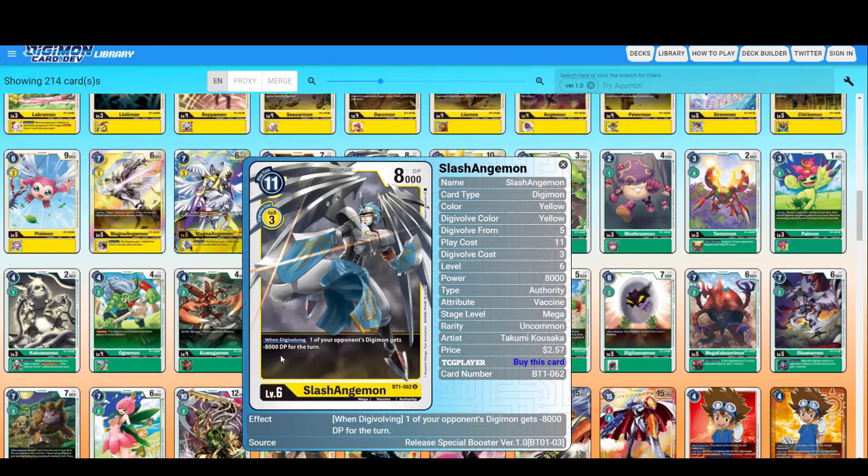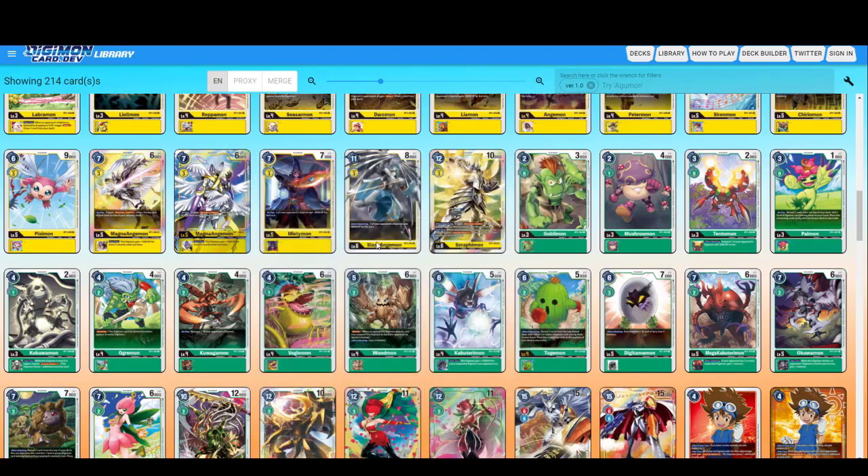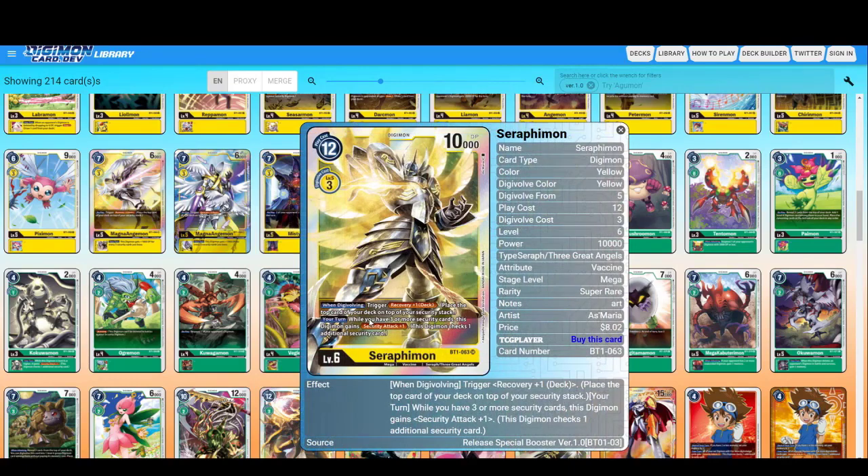Slash Angemon — one of your opponent's Digimon gets minus 8000 DP. Oh my god — this is basically delete. Unless it's an ultimate, you just delete it. Seraphimon — when Digivolving, trigger recovery. During your turn, if you have three or more security cards, this Digimon gains Security Attack plus one. Wow, not bad.